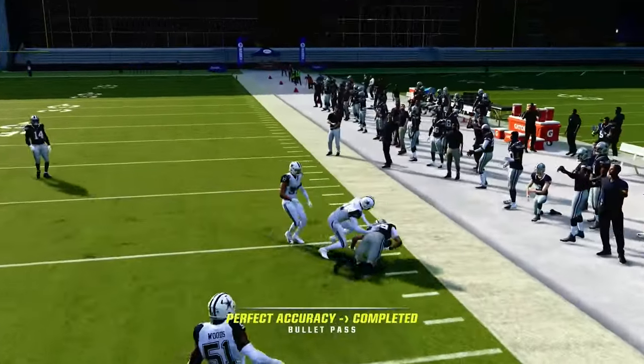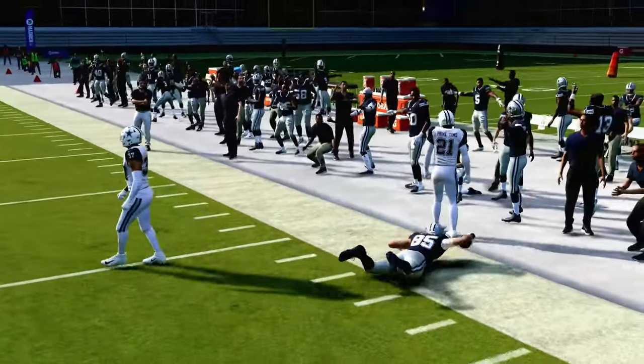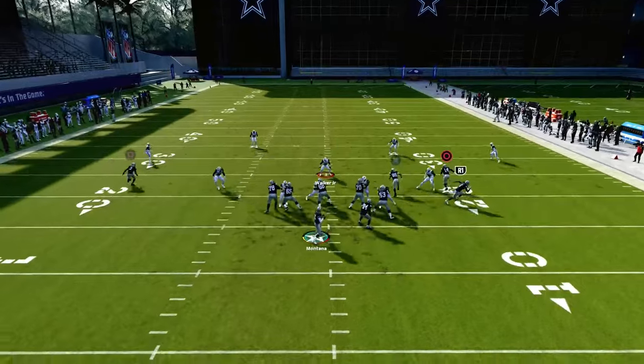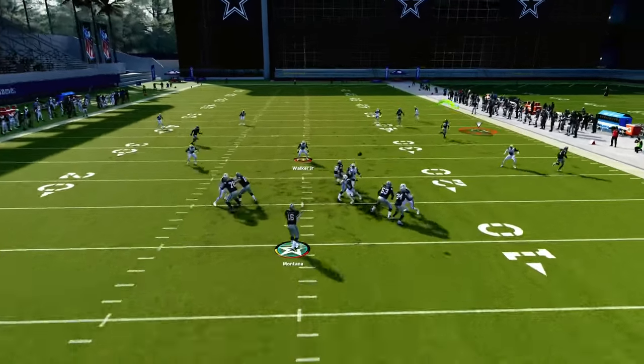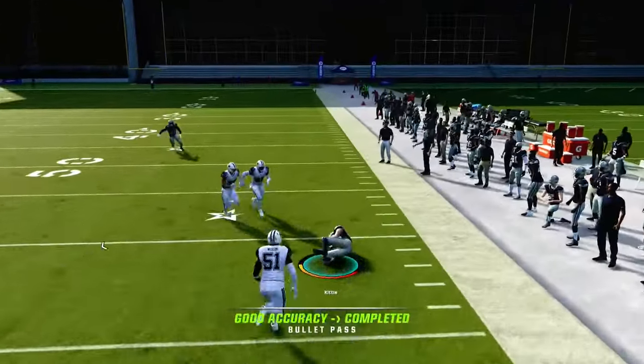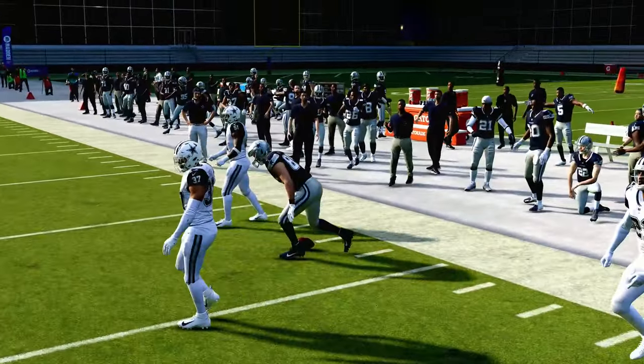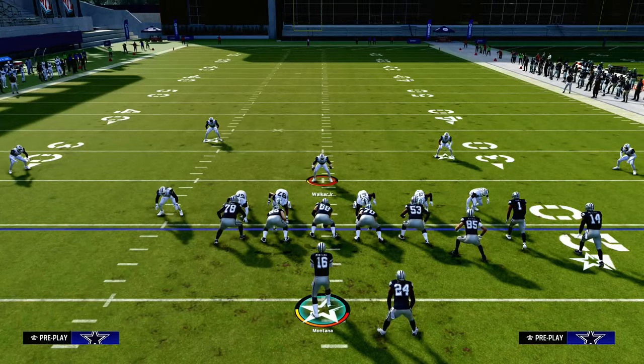The Jets offense is absolutely incredible — not just because it has Bunch Strong, it has a ton of other formations, but Bunch Strong Offset very well could be the best offense in Madden 24. I personally think as of right now it certainly is. If you want to learn the entire offense, join the Patreon today for just $10 — the link is down in the description below.